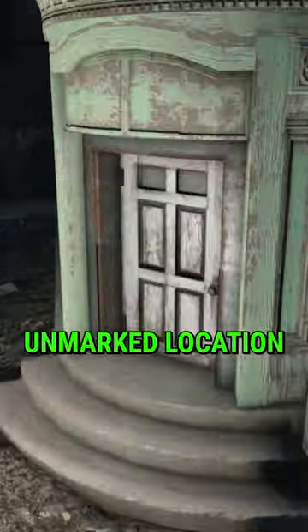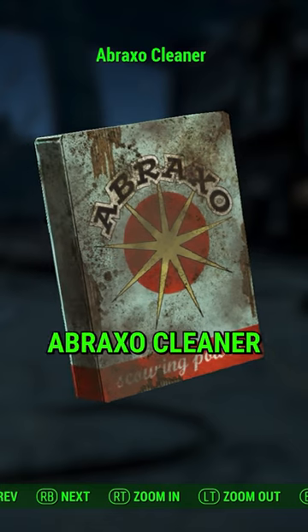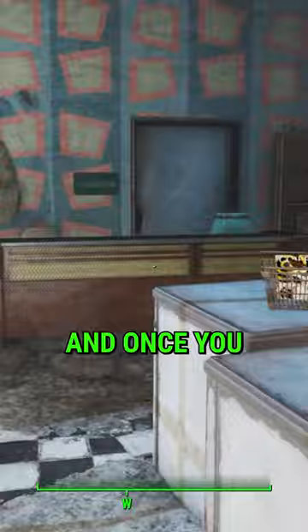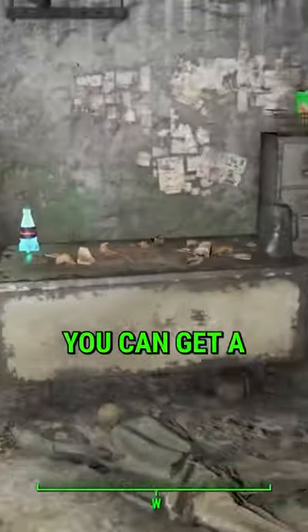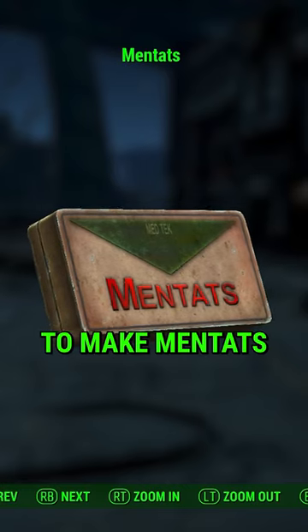Did you know in Fallout 4 there is an unmarked location called the Charleston Laundry that has the most Abraxo Cleaner in the game? It is found just west of the USS Constitution, and once you unlock the backroom you can get a total of 18 Abraxo Cleaner, breaking down into useful components as well as being able to make Mentats.